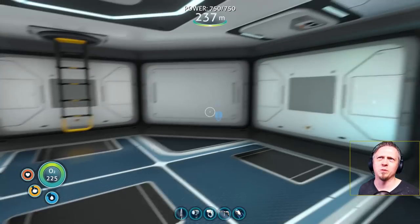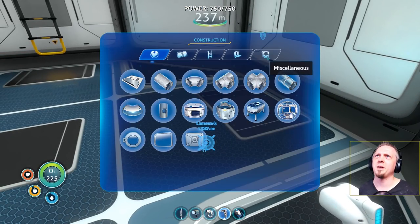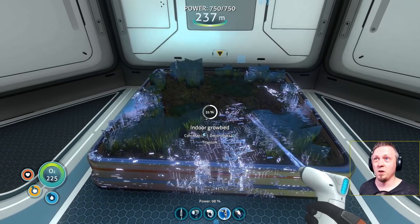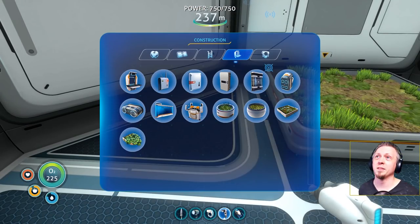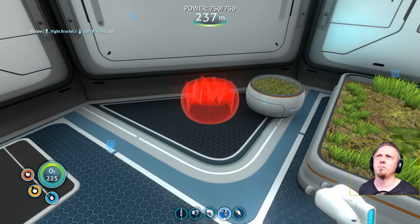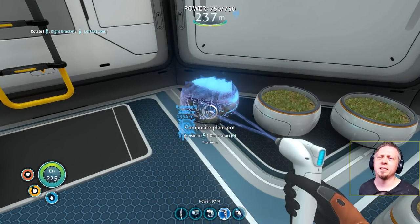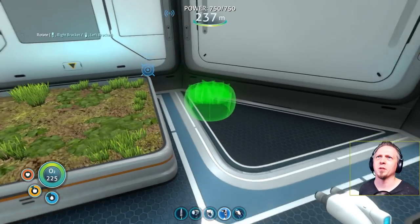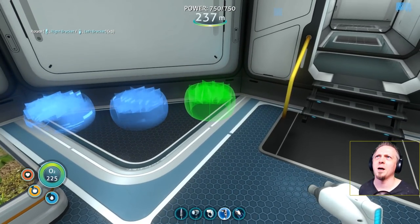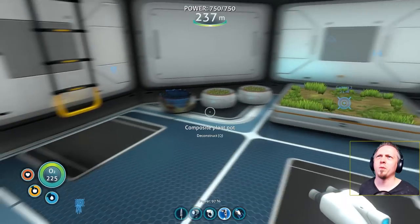Hopefully that works if I don't run into more hull strength problems. I need grow beds so I have food production — food's nice. I can get plenty of marble melon stuff, and I'll do some decorative pots for lantern trees on one side and bulbo trees on the other. That should cover my food needs. I'm out of titanium again so I need more, but let me get these grow beds lined up first — three on each side: lantern trees, bulbo trees, marble melons.